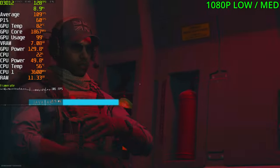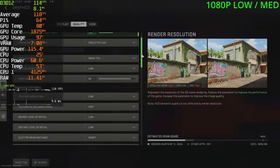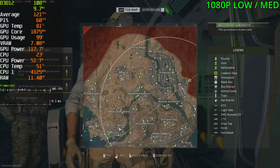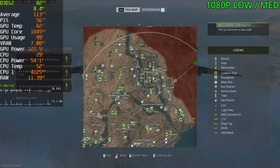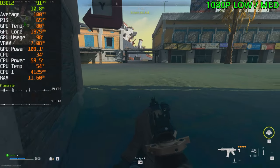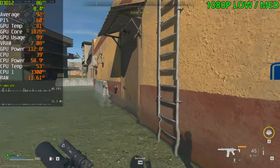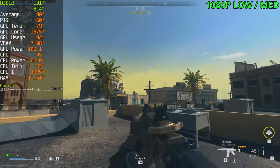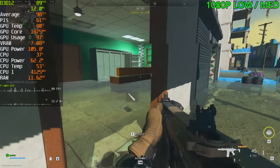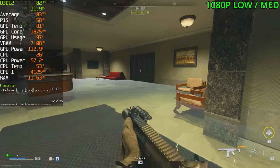Moving on to Warzone 2 using the same settings as MW2. I'm going to do two portions: landing near water and landing in the city. Indoors we're getting around 80 FPS but can drop into the 70s. The game is stuttering a little bit, but FPS is doing just fine. For Warzone 2 you're going to need a powerful CPU if you want high frames. You can use DLSS to get above 100 FPS, but if your CPU isn't powerful enough it won't matter.